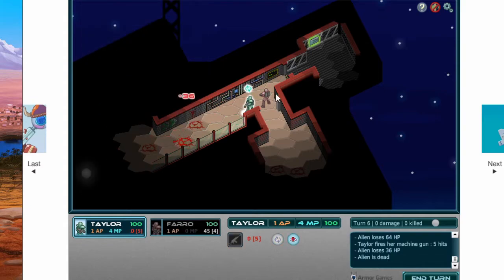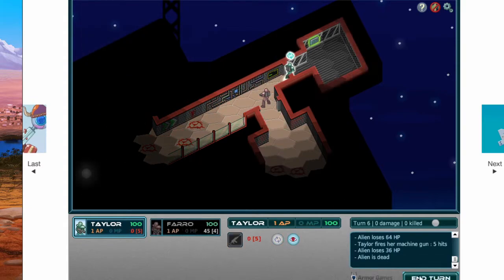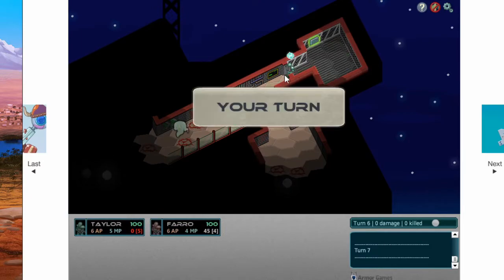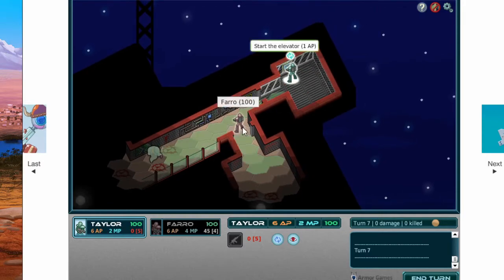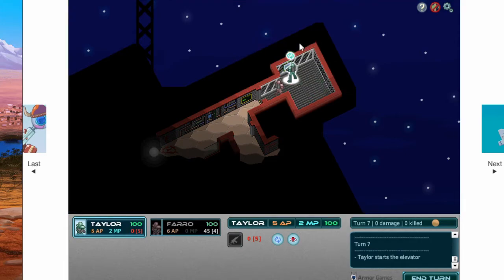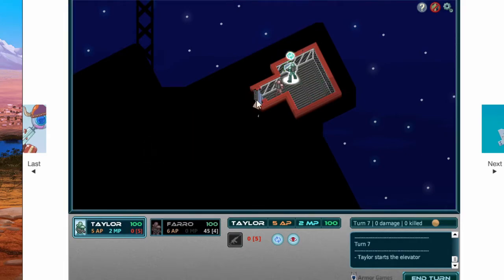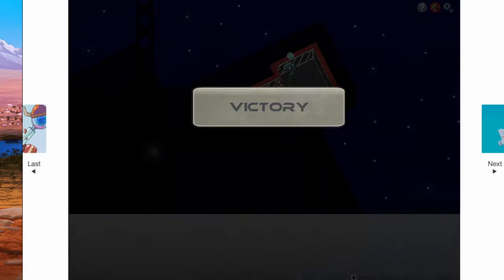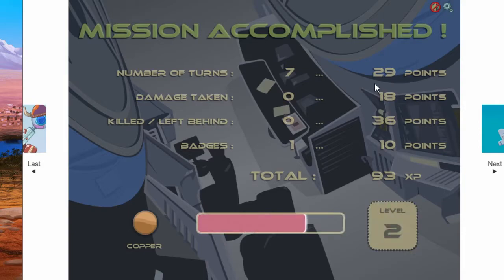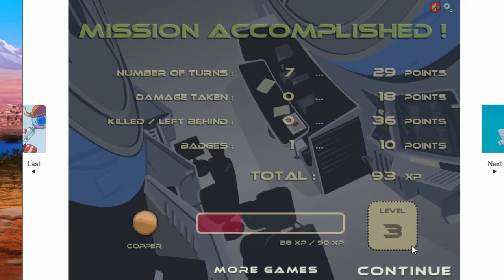Got an EXP badge. Let's go. Get through to the elevator, close the elevator door - so we save Faro. Mission accomplished, pretty straightforward. Seven turns, 29 points. Accomplished copper level.